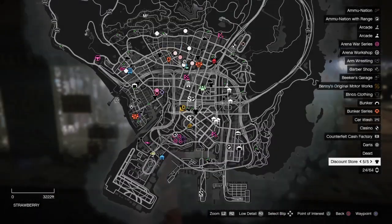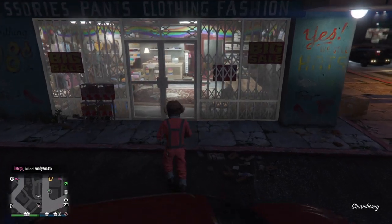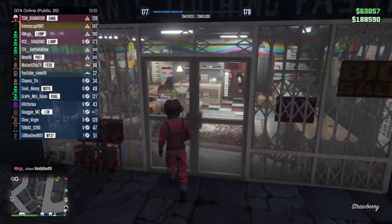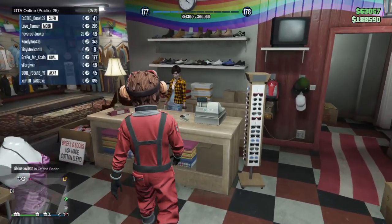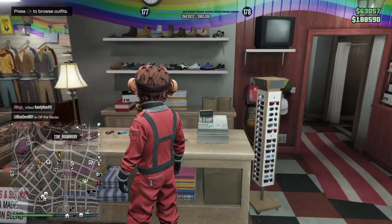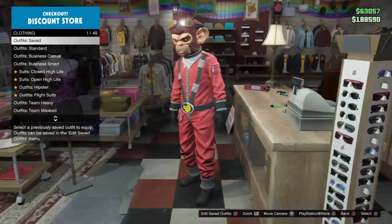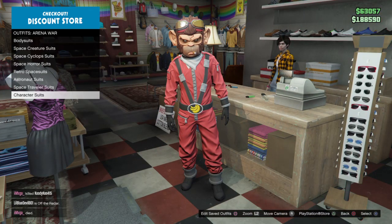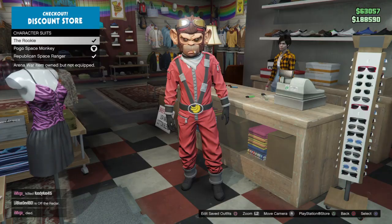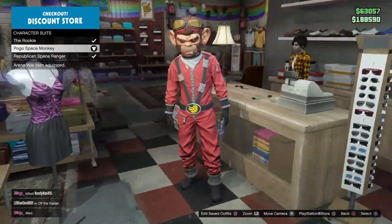All you guys are gonna need to do — go to any of the stores. You're going to go over to the lady and go all the way down to arena war outfits, then down to character suits.